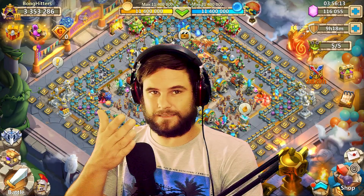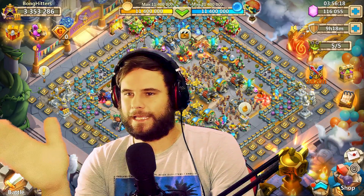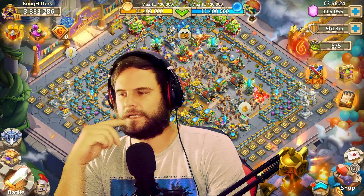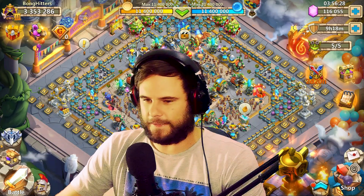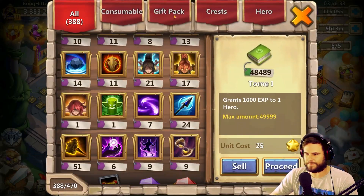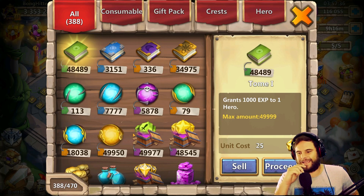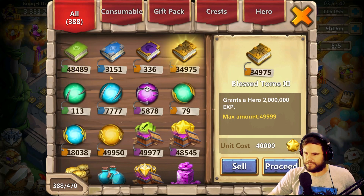Today's video we have Bong Header's account — it's another account review. I want to show you guys what the account has, and it has everything — there's nothing it does not have. I want to go through everything with you. Let's look at Bong's warehouse: it's got 388 spaces occupied out of 470. It doesn't have that many books and stuff, but that doesn't matter — you'll see.